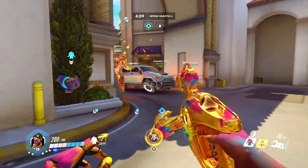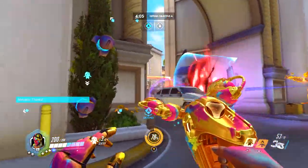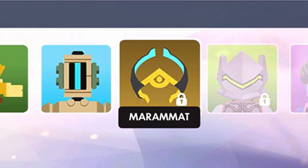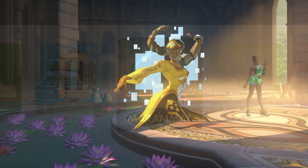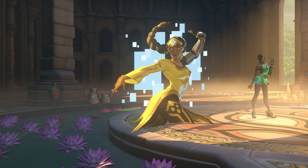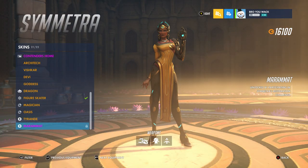Those are only the Twitch drops that are part of the skin challenge. The actual in-game items you can get for winning three games is going to be the Symmetra icon that you saw at the end of the Symmetra comic story. Then after six wins, you get the Symmetra spray where she's dancing in front of her hologram. And then after nine wins, you get the new Symmetra skin.